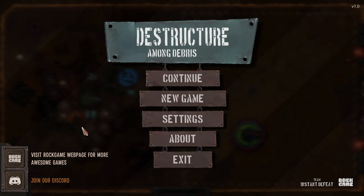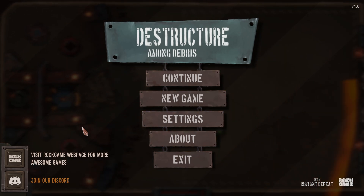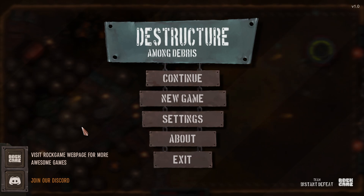What's going on everyone, JuiceBags here and welcome back to the channel. Today we're going to take a look at an extremely unique game — Destructor Among Debris. This one is from Team Instant Defeat and published by Rock Game. It did launch today on Steam. The regular retail price is $9.99, however to celebrate the launch the game is currently on sale for 20% off, or $7.99.